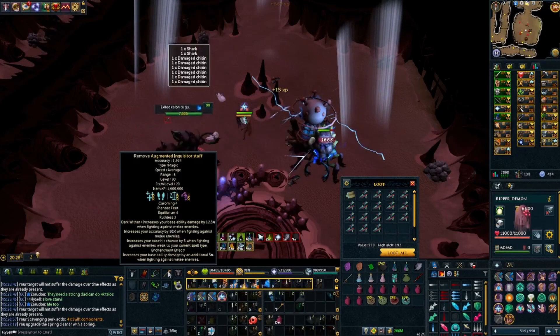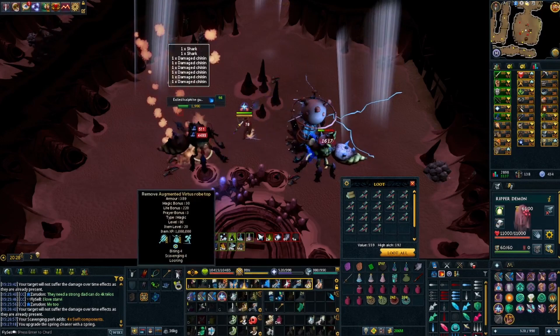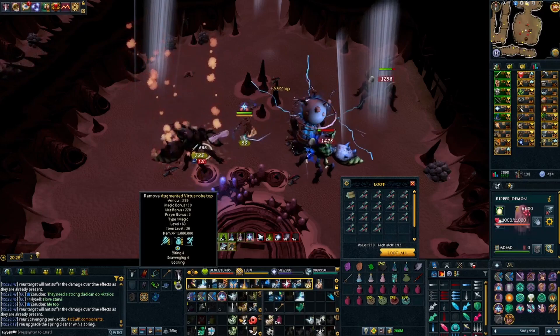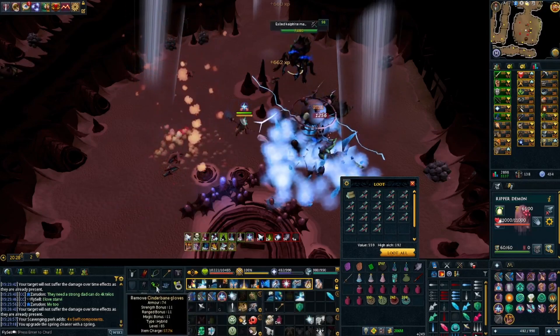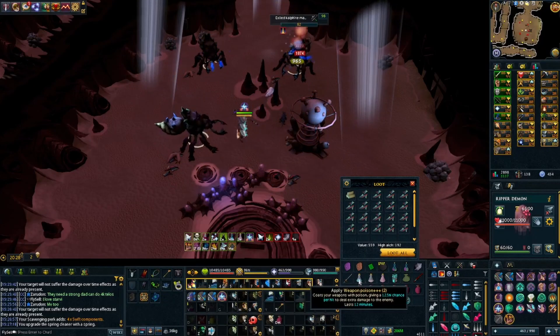The Inquisitor staff has Caroming for Flanking and E4 R3 on it. The Virtus top is Biting 4, Relentless/Crackling/Venomblood 4, and the legs have Impatient 4. These guys are not immune to Poison.